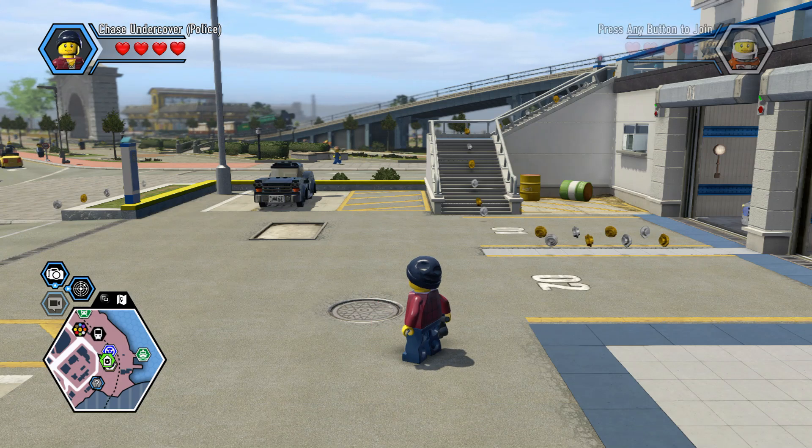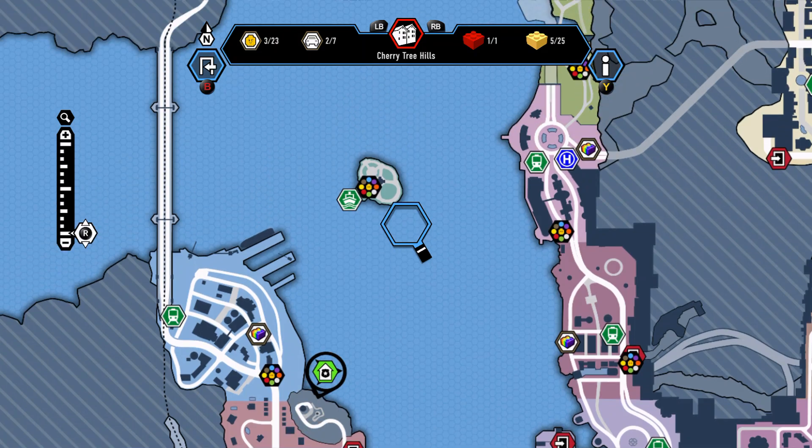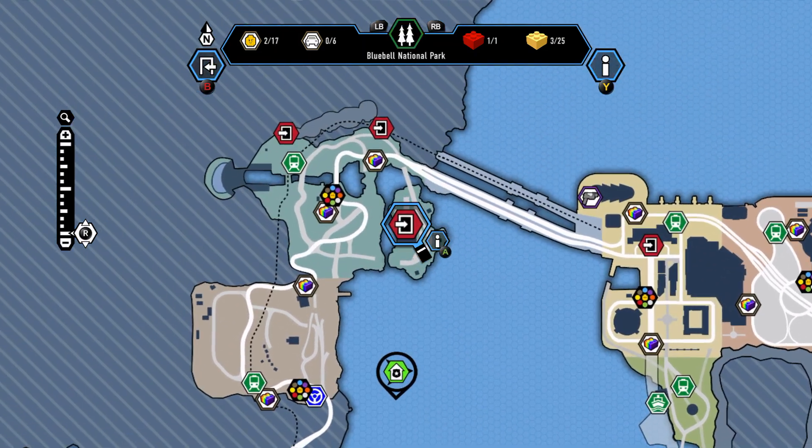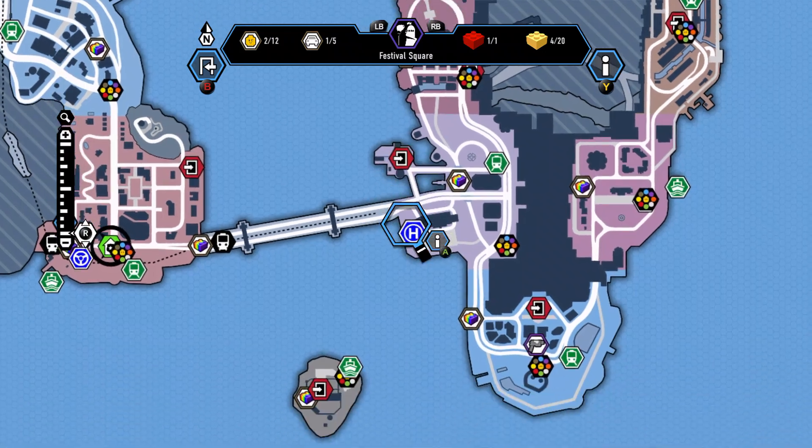Hello everyone, this is Joe Colton and welcome back to Let's Play Legacy in Your Cover. Last episode we took on level 4 of free play and now we're ready to go on to the next level, which is the LEGO Sea Bank.